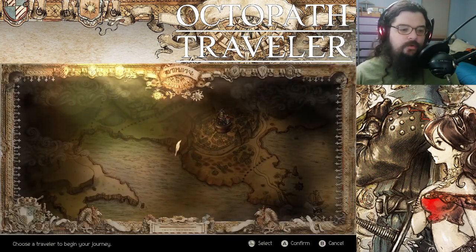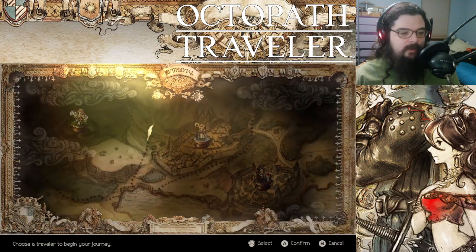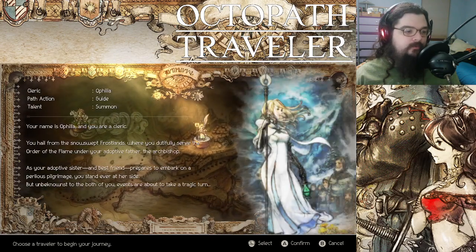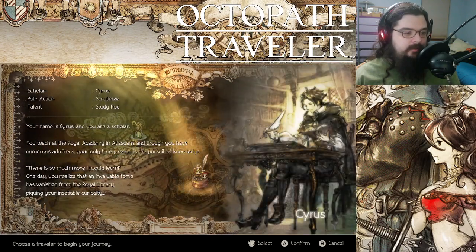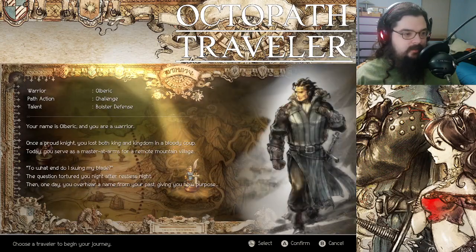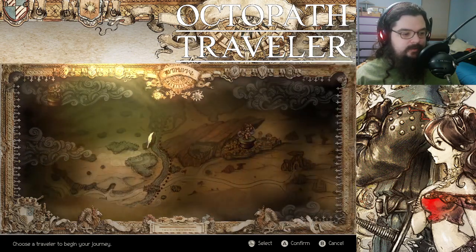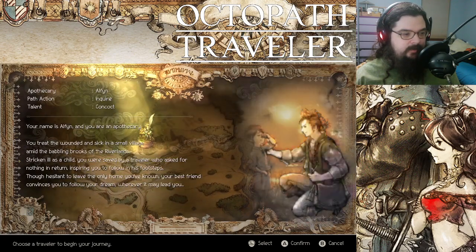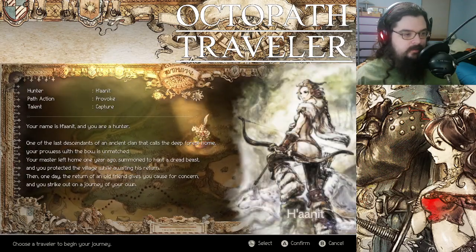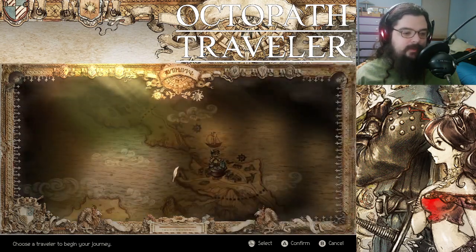Let's start a new game. So when I first went through this, my thought was — because they actually spell out OCTOPATH: O for Ophelia, C for Cyrus, T for Tressa, then O for Olberic, P for Primrose. There should be an A right here — Alphen — and then a T for Therion and an H for Hanit. They all have their different gameplay styles, and I'm going to just introduce them to you.